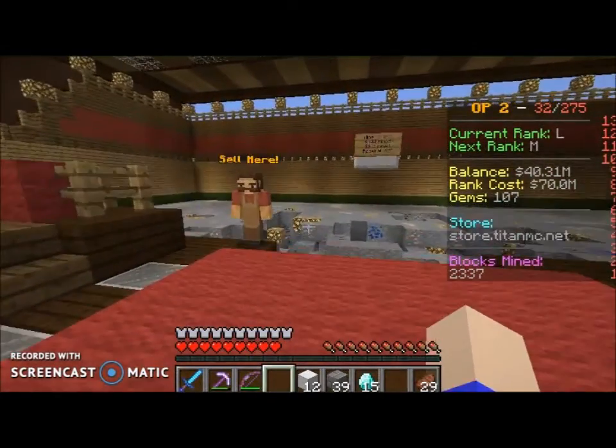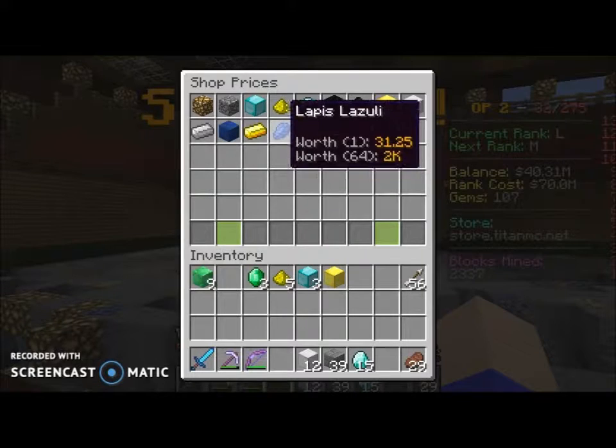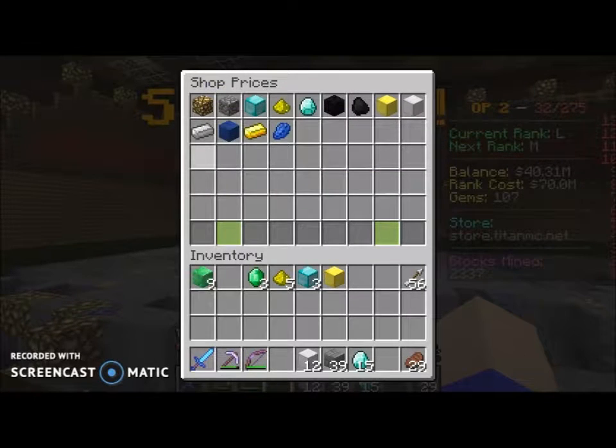So how much everything is worth: there is glowstone, cobblestone, diamond block, glowstone, diamond, block of coal, coal, gold block, iron block, iron ingot, lapis block, gold block, gold ingot, and lapis.